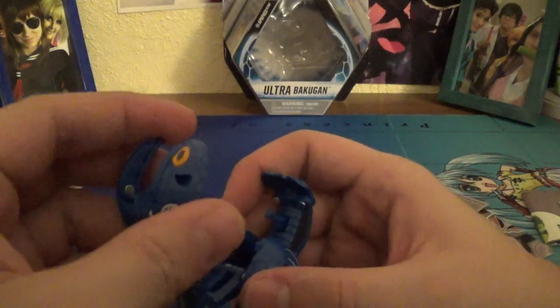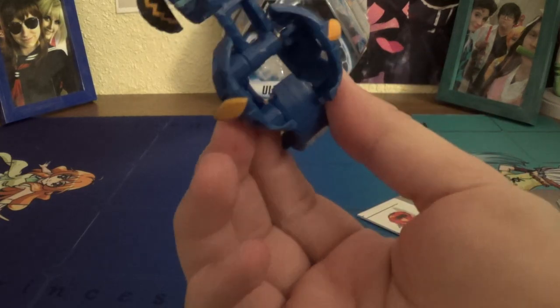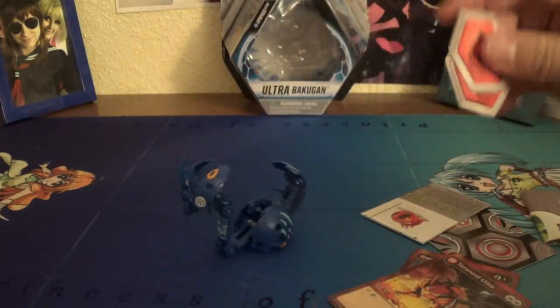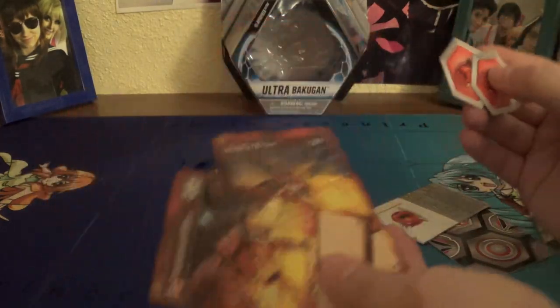So, here's Apophix. Supposed to have double magic shields. And also, I think it's 500B. Where is it? There it is. Yeah, 500B. But for some reason, we got Toranoid's stuff.